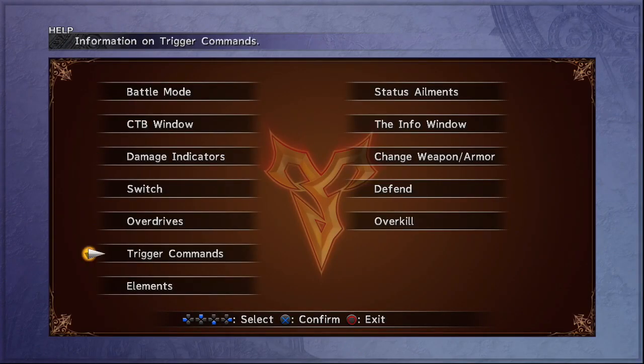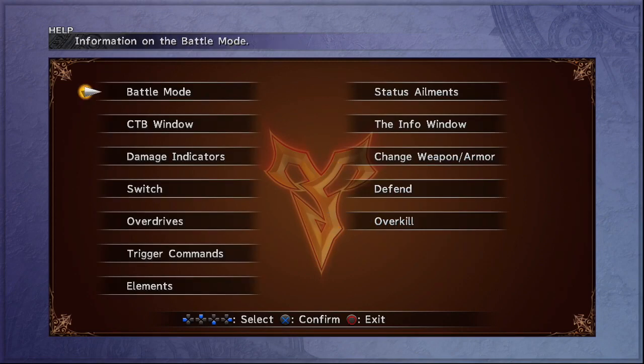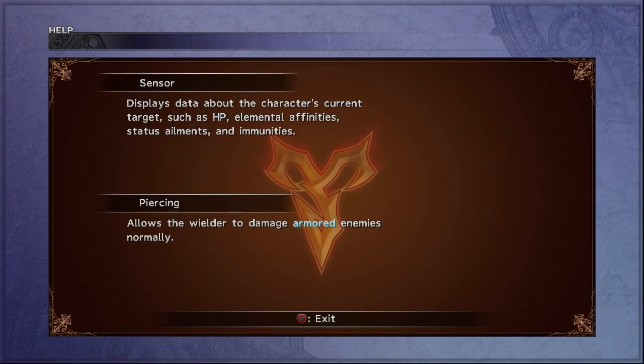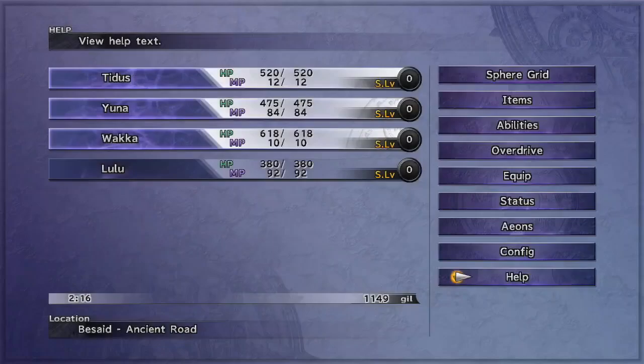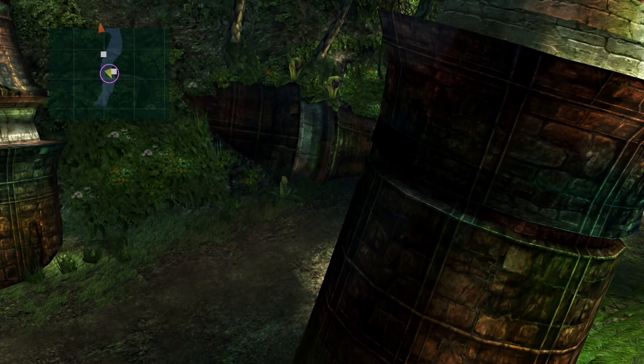Basic terms. Let me see if I can find anything. Oh, that just explains what overkill is. That doesn't help me. What does sensor do? Maybe it decreases your odds of being surprise attacked? Reference. Okay, here we go. Displays data about the character's current targets, such as HP, elemental affinities, status ailments, and immunities. So that can actually really help if I want to know about the overall stats on enemies. That actually works out for me. Yeah, I can use that.